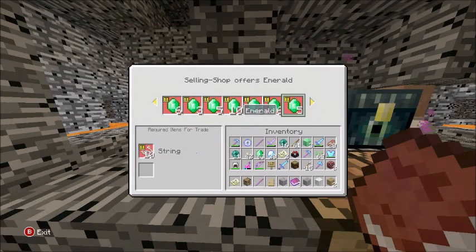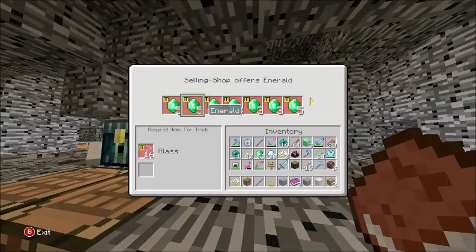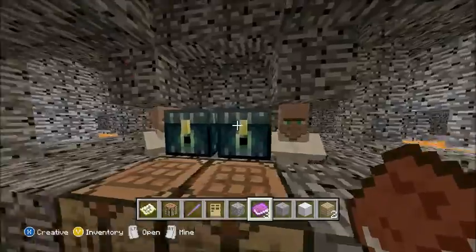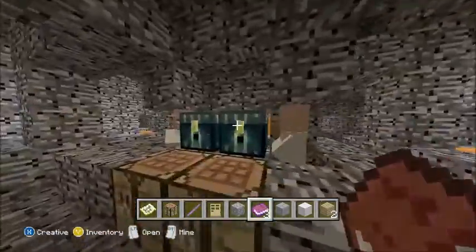Over here we have all the selling stuff. You can actually sell all your materials and minerals and all sorts of stuff. You can sell food and wood and get emeralds for it. There are two of these types of villagers - those are copied.